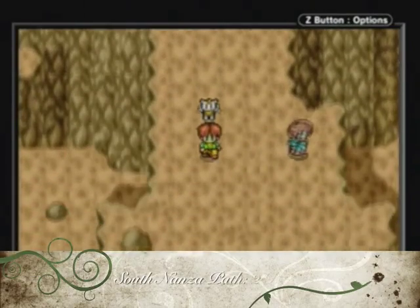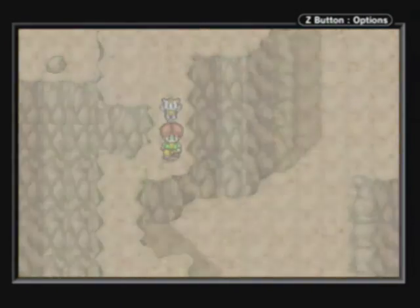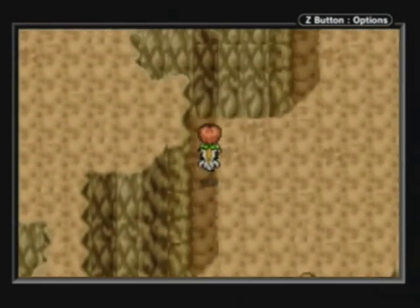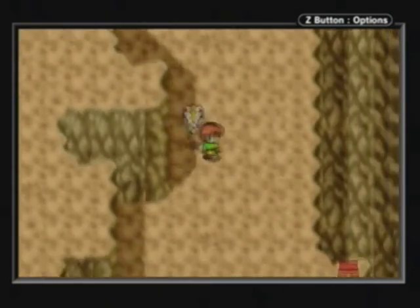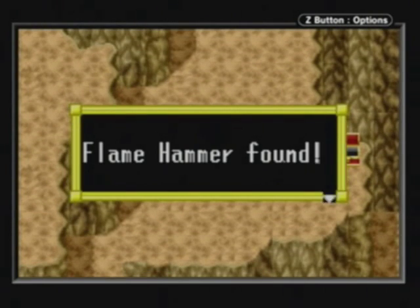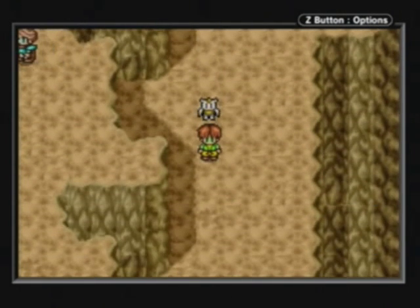South Nanza Path! Here are another two red chests. You have to do a bit of walking to get to them unfortunately. The first one's supposed to be next to the wall here — there it is. The first red chest: the Flame Hammer! Another hammer for Jessica — a powerful one too. And a Mental Drop again, heals all MP.